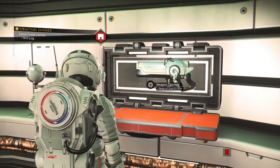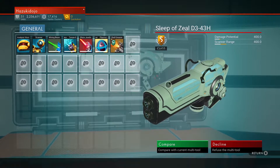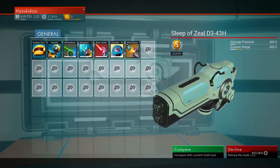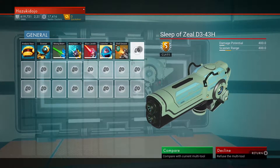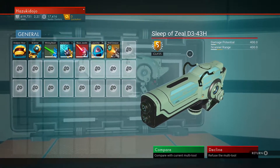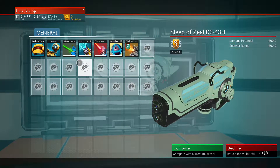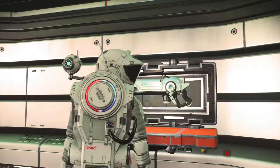There's the multi-tool — the Sleep of Zeal, D3-43H. These things change depending on what comes with it. You've only got the basic stuff here, but with some of the other weapons you get pulse splitters and things added into them, and the damage potential goes up. As far as I know that's probably standard for them all, and then they just go up with whatever tech you put into them. So there you are — the first one I've found since Beyond dropped. Very difficult.